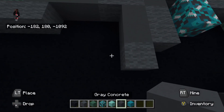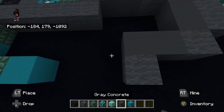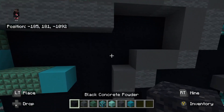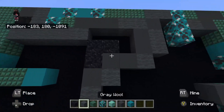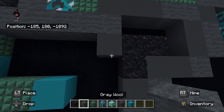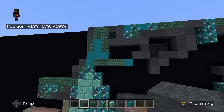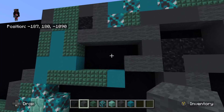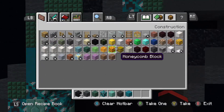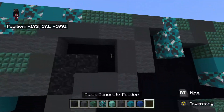Underneath the gray concrete, place gray wool. Then place to the left of that gray wool gray concrete to the left — one, two. Underneath that left gray concrete, place gray wool. To the left of that gray wool at the very bottom, place gray concrete. Underneath that gray concrete, place gray wool. On top of that left gray wool, place black concrete powder going up — one, two. To the right of that black concrete powder up top, place black concrete powder. To the right of that black concrete powder up top, place gray concrete. To the left of the black concrete powder at the very bottom, place gray wool to the left — one, two. Over here by the black concrete powder, fill this gap in with gray concrete.